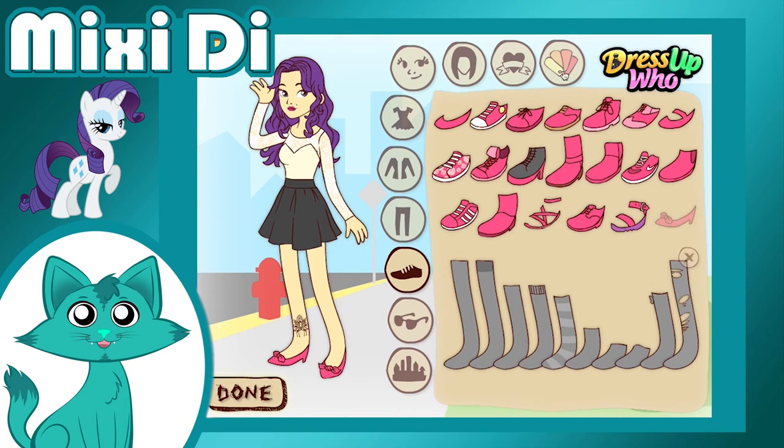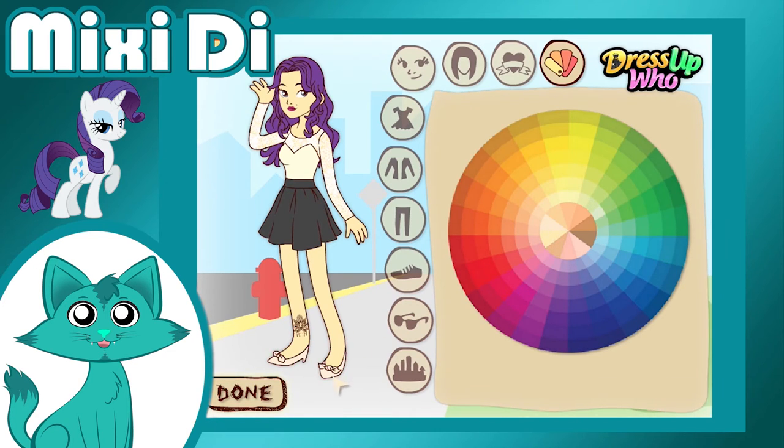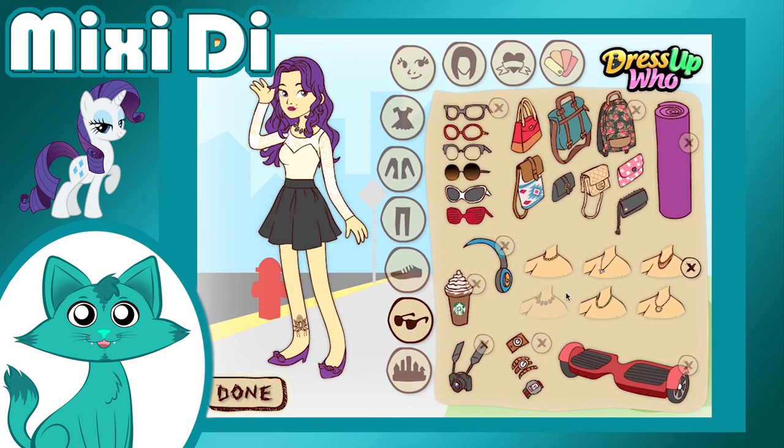Rarity got a lovely black and white dress, some cute little heels and some gems around her neck. Her tattoo is a pretty flower with some small details, perfect for an elegant designer like herself.